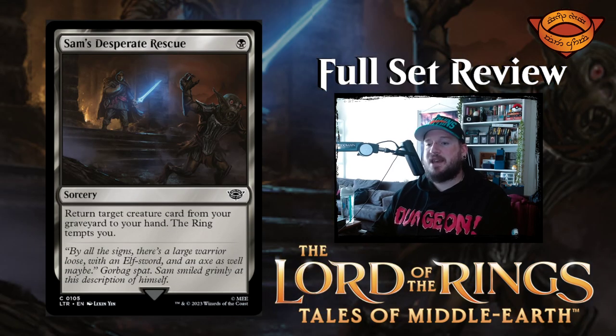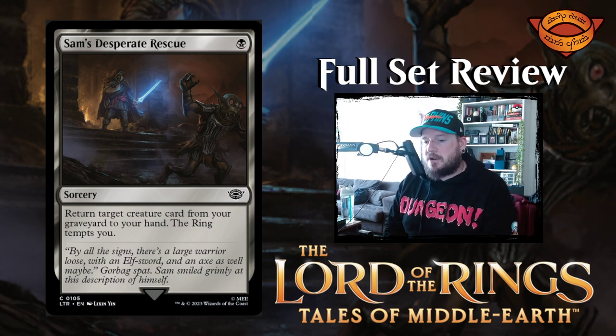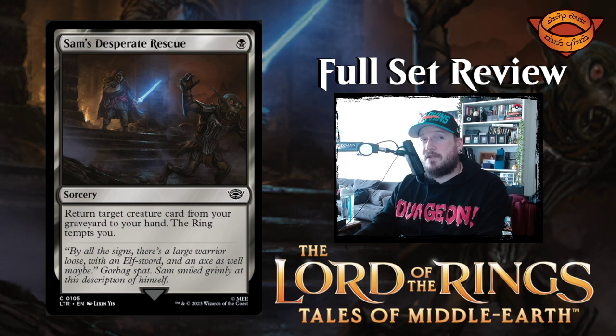Next up we have Sam's Desperate Rescue — one black for a sorcery. Return target creature card from your graveyard to your hand, and the ring tempts you. Pretty cool. It feels like Sam is doing a lot — returning things from the dead, which is an interesting twist for the soft little hobbit.